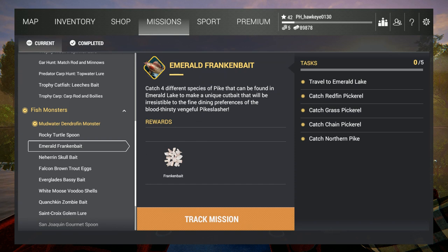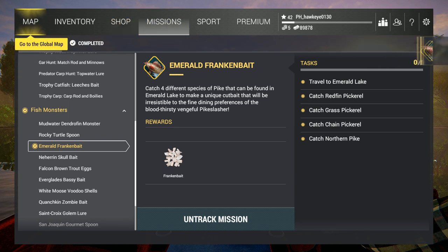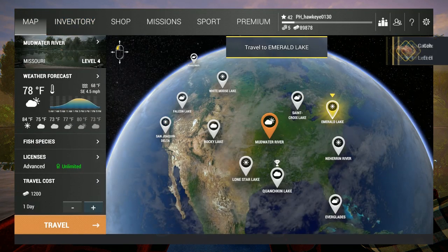Why don't we go to the very next lake and try to get the Emerald Frankenbait. Because here we're just catching different stuff. The mission is to catch four different species of pike that can be found in Emerald Lake to make a unique cutbait that will be irresistible to the bloodthirsty vengeful pike slasher. We're going to track this one and try it, because we've got better things to do than waste our time with that nonsense.